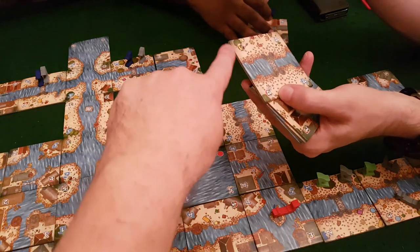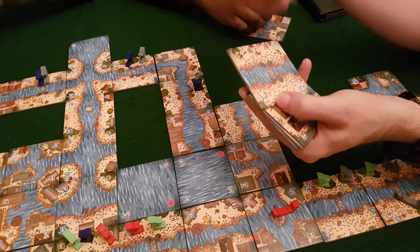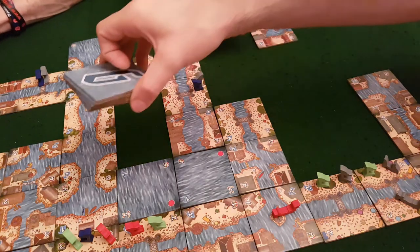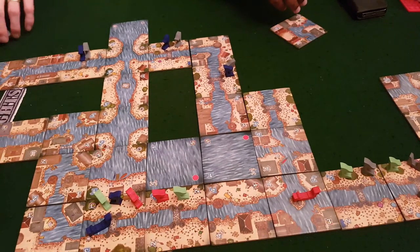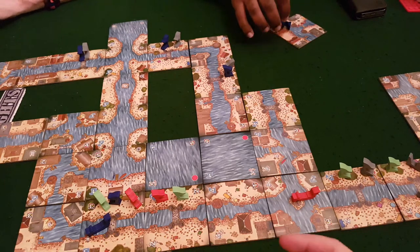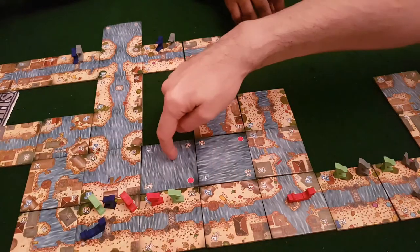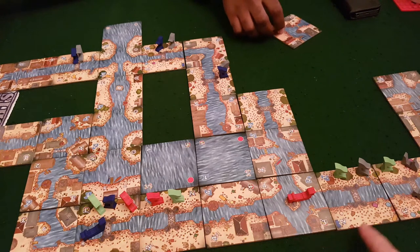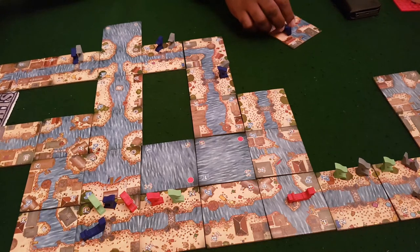A bonus tile with a checkpoint means no overtaking through it, which is interesting. We might not have been playing quite how it should be. Placing checkpoints next to each other makes it easy to just jump through a couple of hoops in one turn — that's why some blocking was attempted, but it was circumvented. Putting checkpoints too close is probably a detriment to the game overall.